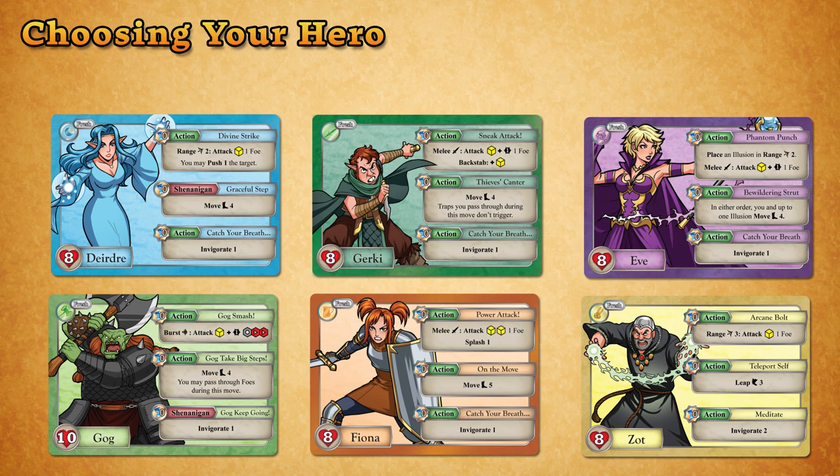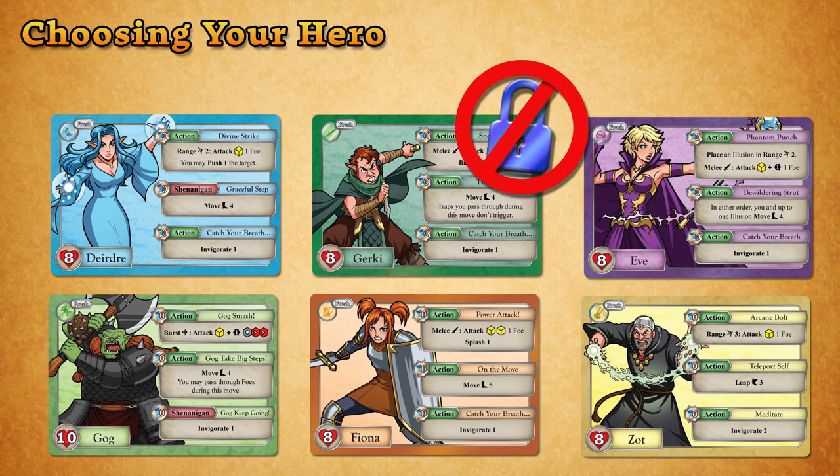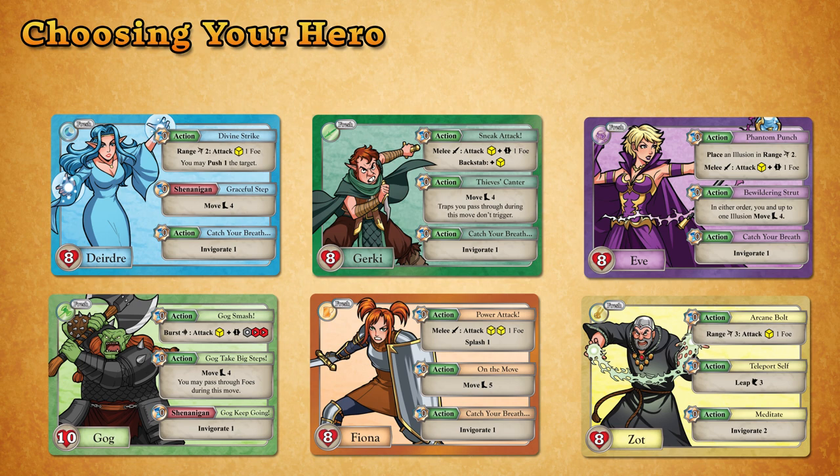Each player chooses a hero at the start of each game. Your choice isn't permanent for the whole campaign, and each hero levels up together, so don't worry about getting locked in. For this example game, our three heroes will be Fiona, Deirdre, and Gog.